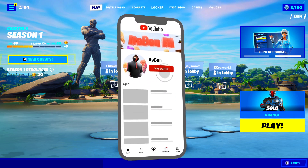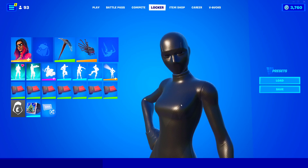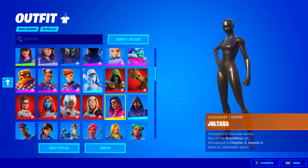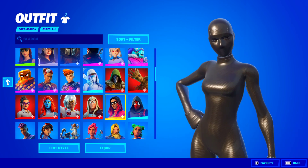Now once you're inside of the Battle Royale lobby, go towards the locker and obviously get your superhero skin. If you're buying a superhero skin today and they're out in the item shop, I'd recommend your tourer. Go ahead and click on your locker. I'm going to be telling you how to get the all black style, and this works for any of the superhero skins.